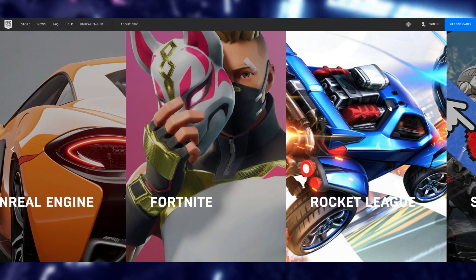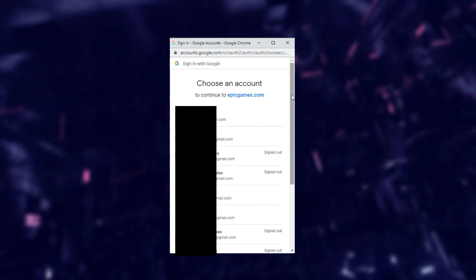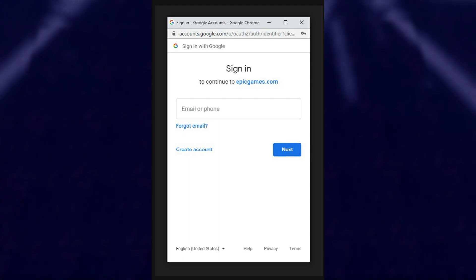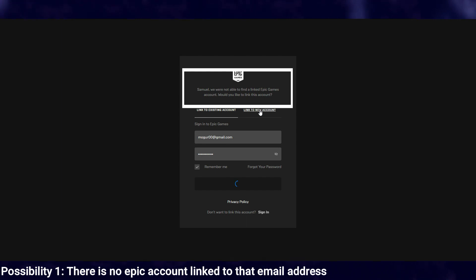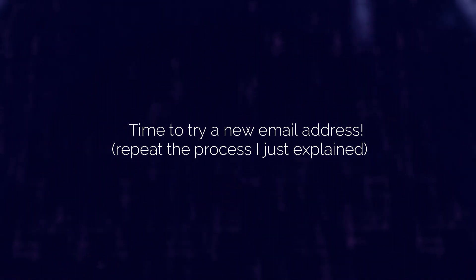Go to the Epic website, then go to Sign In and select Sign In with Google. You'll get a Google mail screen with all of your Gmail accounts — either select one of them or select Use Another Account. I'd recommend just trying this process with every single email account that you can remember ever owning. If there is no Epic account linked to that email address, you'll see a screen saying 'We are not able to find a linked Epic Games account' — in that case, close the window and try another email address.